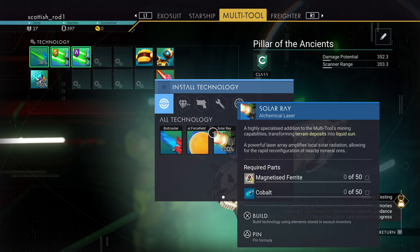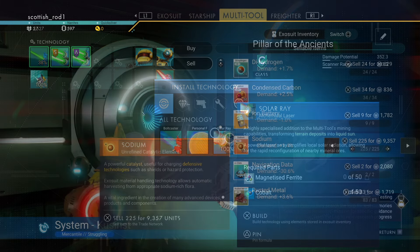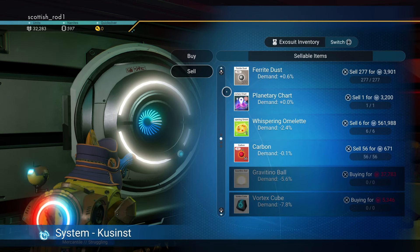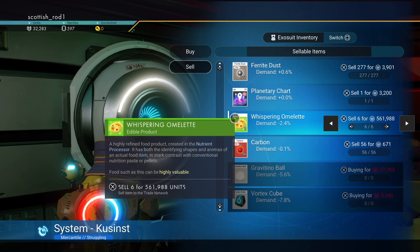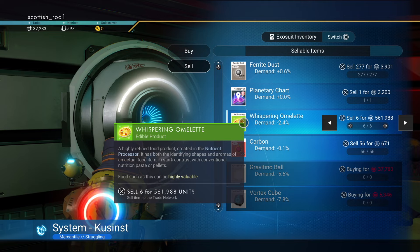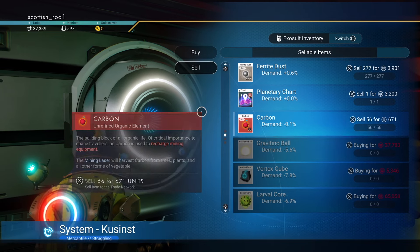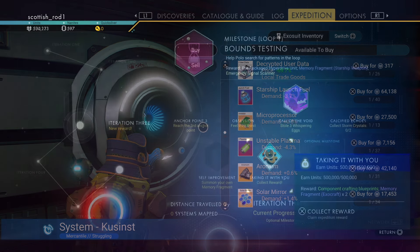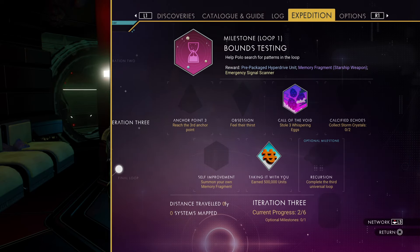The next thing we've got to do is install the solar ray, and we need magnetized ferrite and cobalt. But first, let's sell a few things. I'm selling the Whispering Omelettes, and this gives me over half a million units, which is quite useful at this point in the expedition. This also gives me the Take It With You milestone.